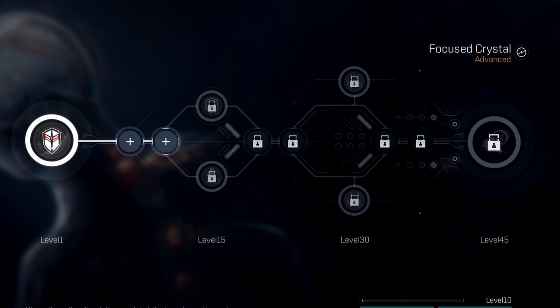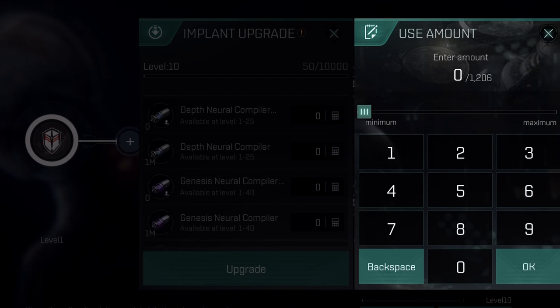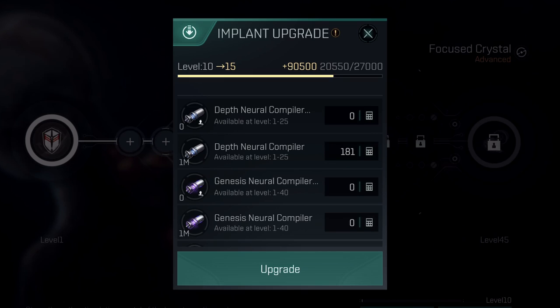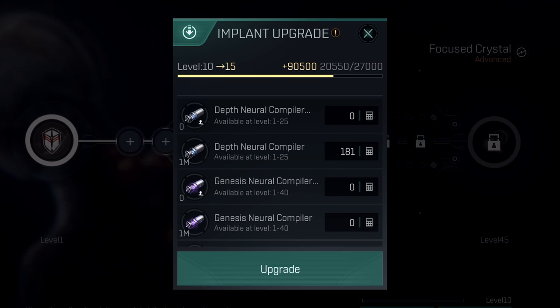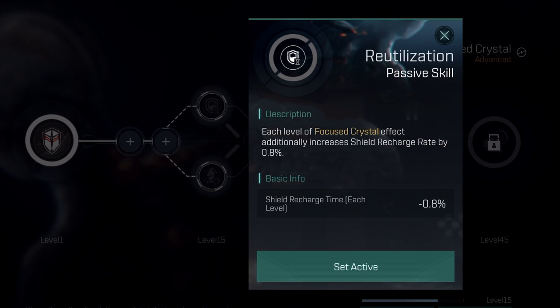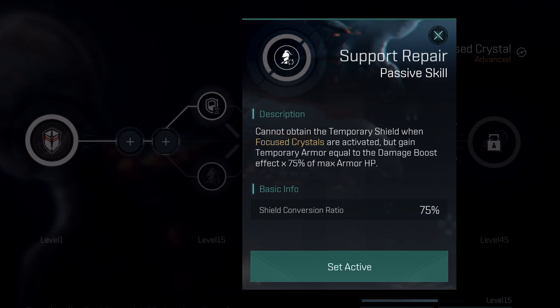When we hit level 10, we're able to put a GU on — I'm going to talk about those more in just a minute, which ones I think you should use. As we start going up into level 15, we're using those Depth compilers and being able to get that second ability. For me, I'm going to take the extra armor instead of shield, just because of the way that armor works with the Apox Striker — that's going to be useful for most people. It's going to give you just that extra bit of resistance and a little bit higher amount overall.